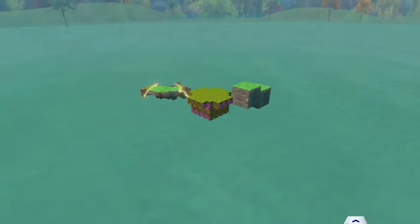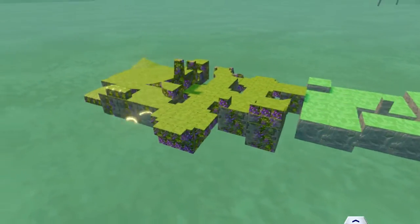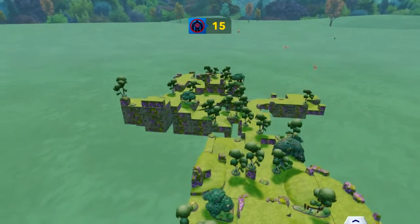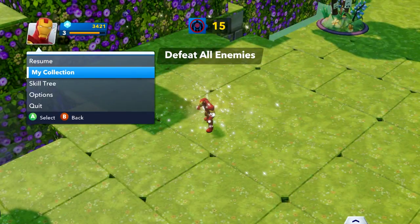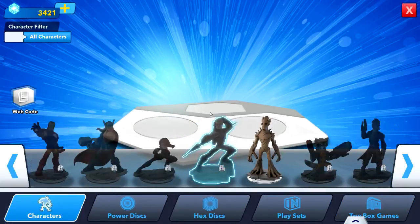Groot's a very OP character with one of his moves. As you can see, we have to build the little map thing. Unfortunately, we don't have the cool third-person view that we had in the actual game — we have to go through this bird's eye view kind of thing. Why am I Iron Man? My collection... characters. All right, Groot!